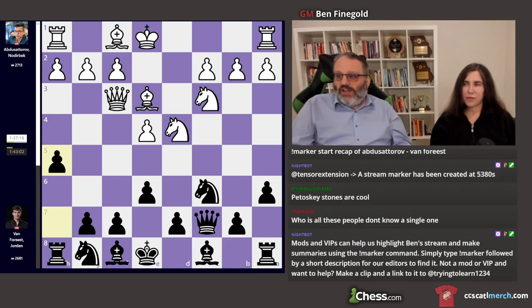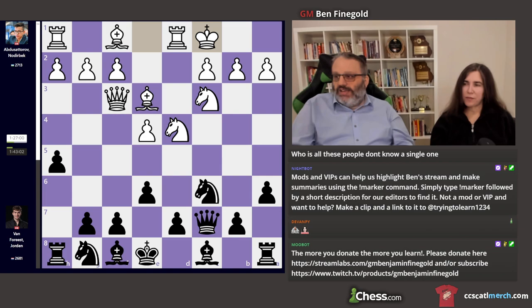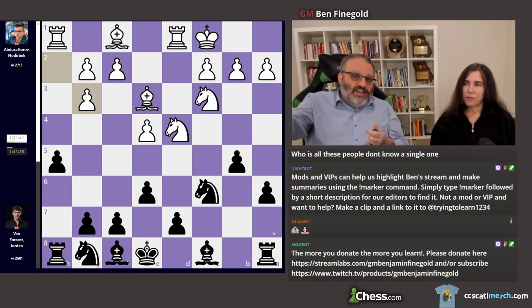Black put the pawn on h5. I don't really know the theory of this opening, so that move just seems odd to me. But obviously, if black just develops normally, I guess white's going to play g4, g5. So black is stopping that. Okay, long castle, b5, Queen g3, offering a queen trade, which black accepts.